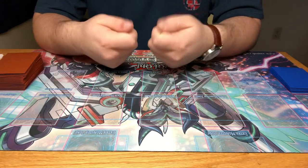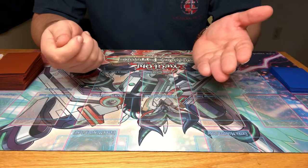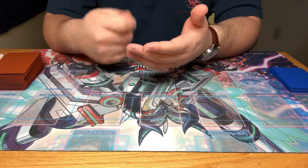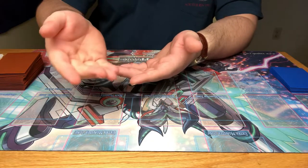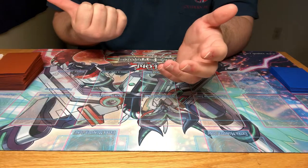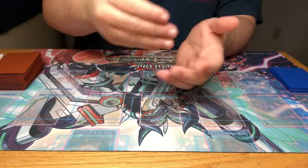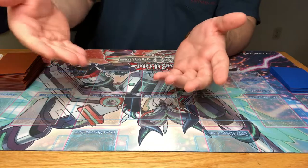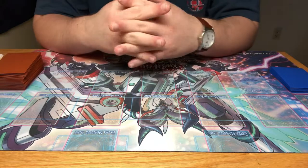Say you've got a structure deck — like the Salamangreat structure deck — and everyone around you is like, 'Wow, he's got Gazelle, that's the key card of that deck.' They show you their trade binder and you go through it. You find something like Sideframe Lord Omega and ask what it does. They explain it banishes one card from your opponent's hand, and they'll offer to trade their Omega for your Gazelle. You trade and now you have a really good synchro monster.